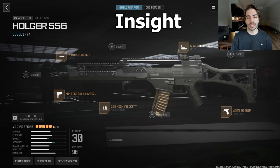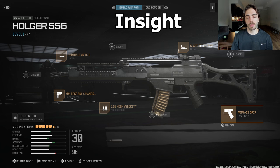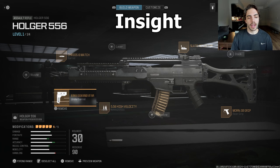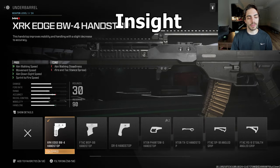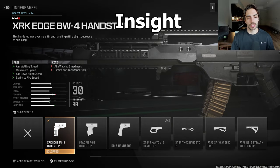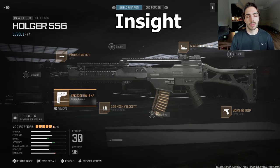For Insight's Holger, he opted for the slate reflector, and once again the Creo 6 Match barrel. He took off the muzzle for a grip and is using the Mourn 20 grip — a lot of players are going with this when they drop the muzzle. For ammunition, high velocity again, and for the underbarrel he changed it to the Edge BW4 hand stop for aim walking speed and movement speed, giving a slightly faster AR. You can use this hand stop to be a bit faster or the Sharkfin for more aiming stability — depends on your playstyle.